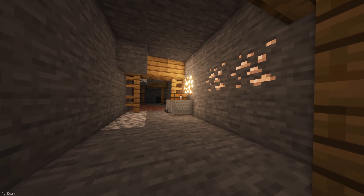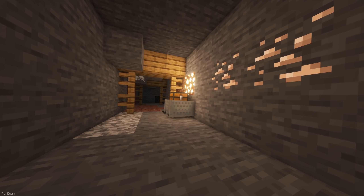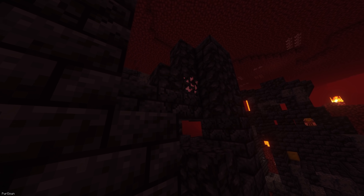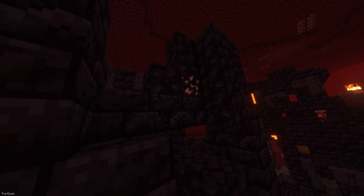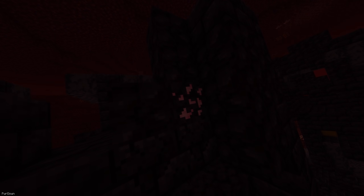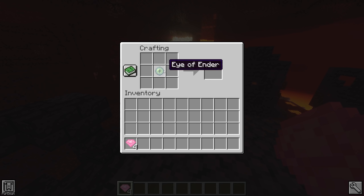The Lost Eye can be found by searching Mineshafts, specifically in any chest that you come across. It was forged by the first Blacksmiths. Finally, there's the End Crystal Eye, which requires you to mine the new End Crystal Ore, which can be found in Bastion Remnants and Basalt Deltas. You'll need to combine four End Crystal Fragments with an Eye of Ender to craft it.